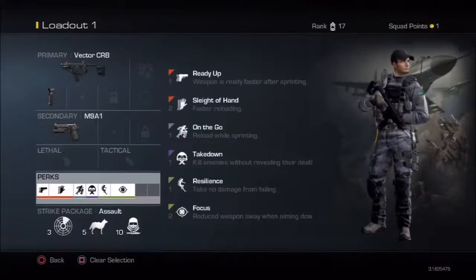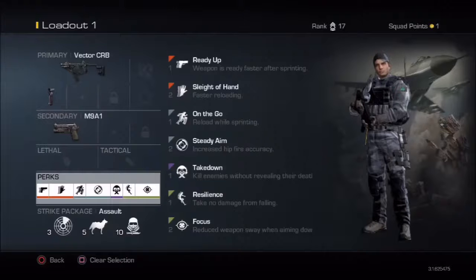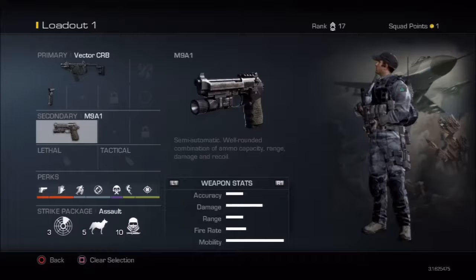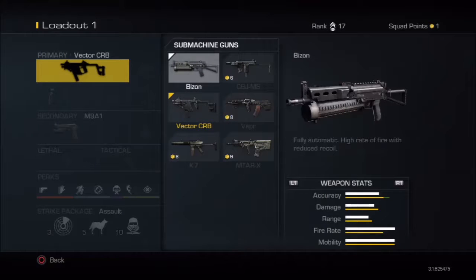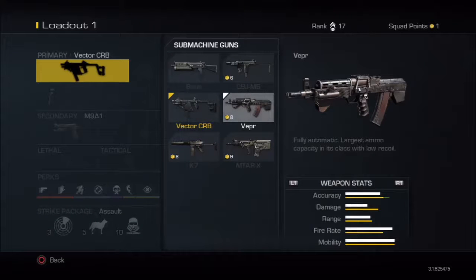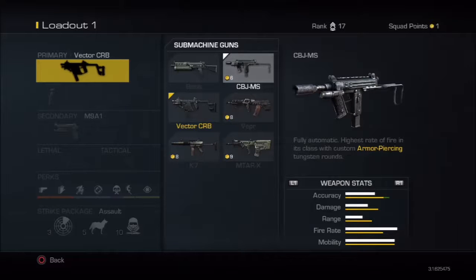I'm using the M9 as a secondary and a bunch of perks — you can erase stuff to get more perks, same as Black Ops. The Vector is pretty good overall. It does have a lot more kick at medium to long range. I've used the MTAR — pretty good. Haven't used the Vepr. Haven't used the K7, and I've used the CBJ, which is kind of like the PM9 from MW3.